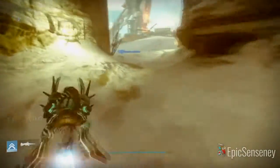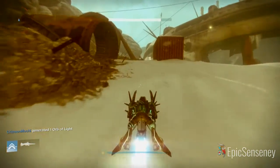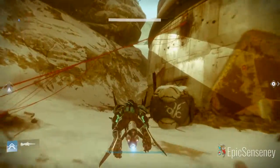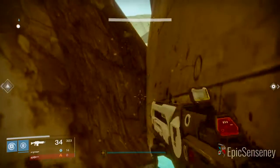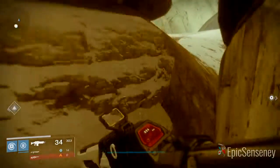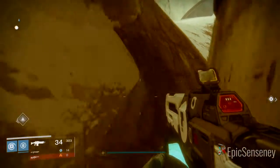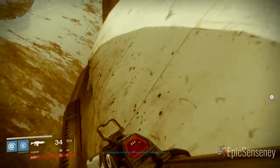Once you get to the Archon's Keep you're going to want to head to the left and then go up the hill and in between the building and the rocks. Get off your sparrow, jump in between the two, and then jump up to the left onto the rocks. From there you're going to jump onto the building, and once you get on top of the building you will be out of the map.